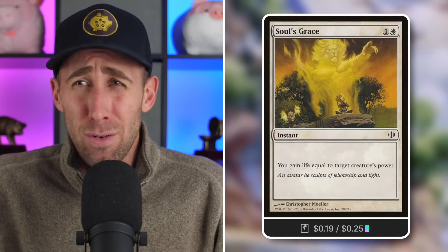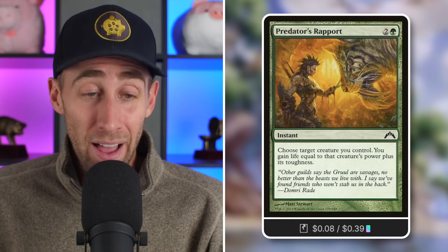Soul's Grace — gain life equal to target creature's power, useful as a combat trick: swing through, they block thinking they're safe, you gain life to double your power, and they're gone. Verdant Sun's Avatar — each creature you control gains life equal to its toughness (toughness and power are interchangeable for our avatars). Predator's Report — choose a creature you control, gain life equal to that creature's power plus its toughness, which is basically tripling your life total, going from 40 to 120.